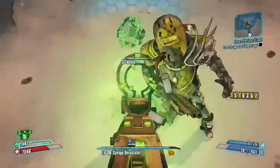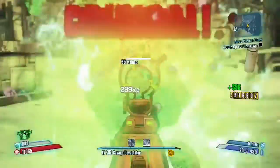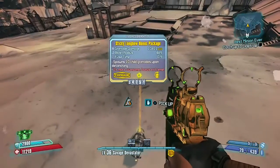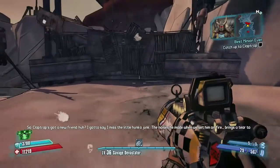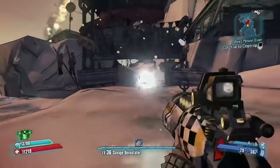For our final legendary, I go after Boom Boom for the Bonus Package. He's like the second main boss in the game and he drops a very good unique grenade mod. When you throw the Bonus Package, it explodes letting out loads of child grenades, then even more child grenades — it lets out three rounds of mini grenades. As you can see here, it just melts enemies — it's crazy.